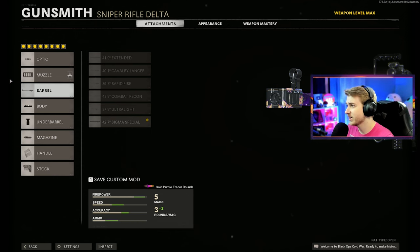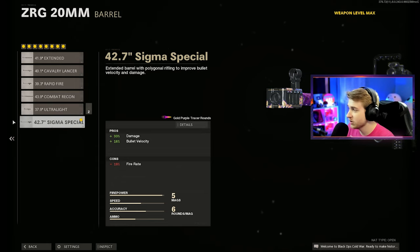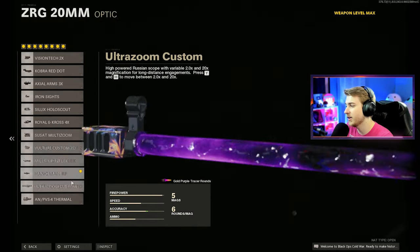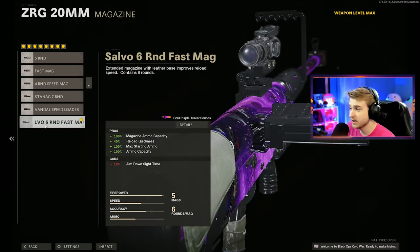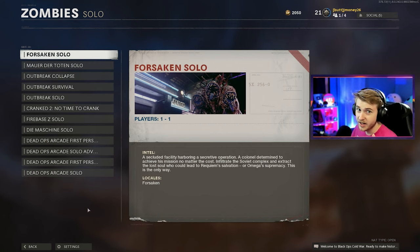And since we can't use Pack-A-Punch, I tried to make this thing as high damaging as possible. For our barrel, we have the Sigma Special. For my muzzle, I'm using the Infantry Stabilizer to help with the sway. And to balance out me using high damage attachments, I went ahead and threw on the Hangman RF optic — like the worst possible optic for zombies. I have the Tiger Team Spotlight for more salvage, the six-round Fast Mag, the Serpent Wrap, and the Raider Stock.